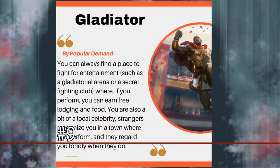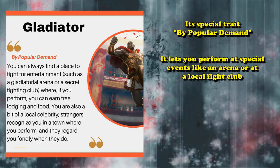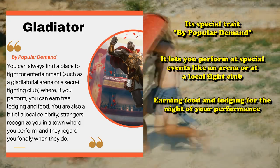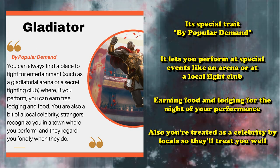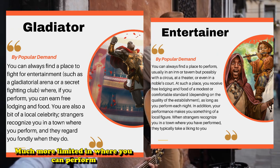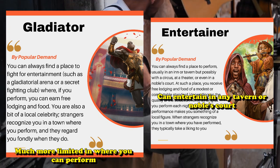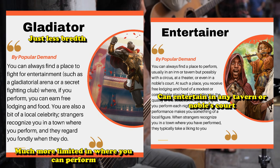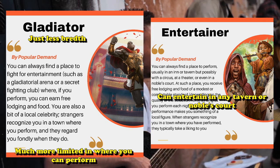At number 9, we have the Gladiator. The Gladiator has a special trait called By Popular Demand, which allows you to perform at special events like gladiatorial arenas or secret fight clubs. If you perform, you can earn free lodging and food, and you're treated as a local celebrity, which means locals can treat you favorably, possibly resulting in easier social encounters. However, the Gladiator's special ability is the exact same as the Entertainer background, except it's a lot more limiting in where you can actually perform. With the Entertainer, you can perform in pretty much any tavern or noble's house, but with the Gladiator you have to work for it.